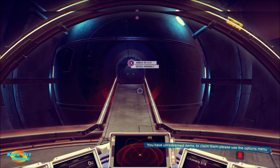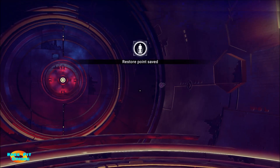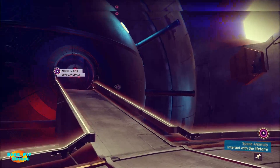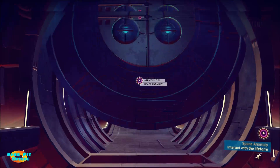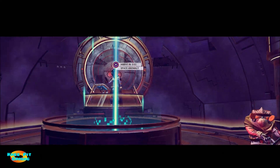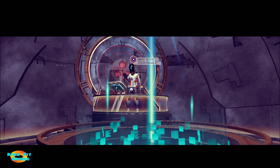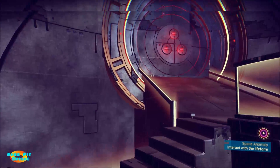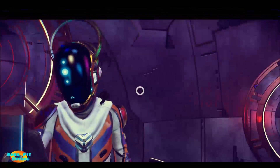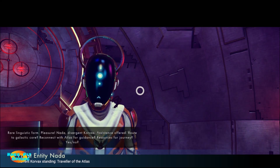All right, so eventually it's going to put us down. Okay, so we're inside. Now we're going to head up inside the anomaly itself and see what we find. Looks like we've got a couple of guys here — a Geck and a Corvax. All right, let's go talk to this guy. I hope his name is not indicative of the information he's going to give us — Priest Entity Nada.